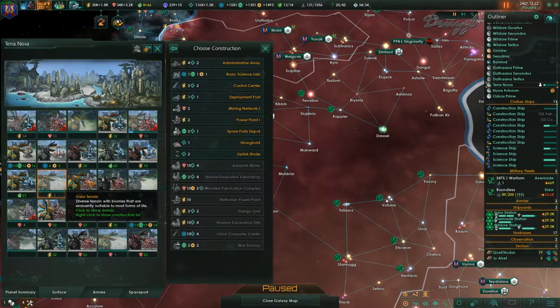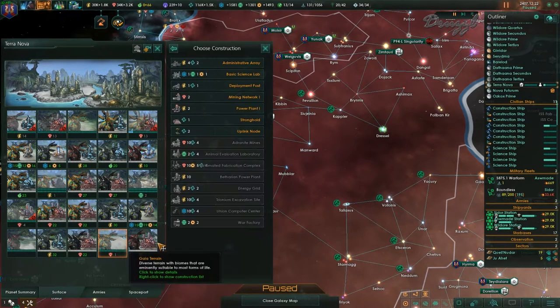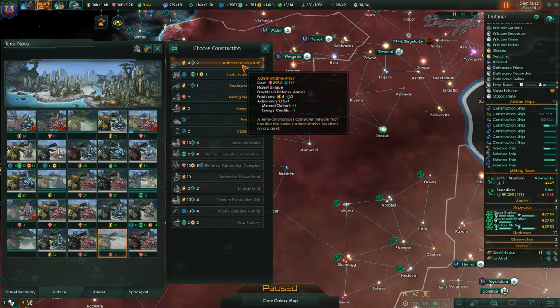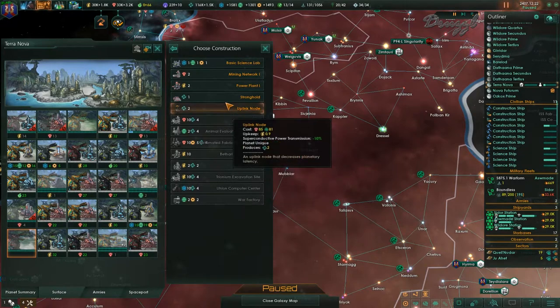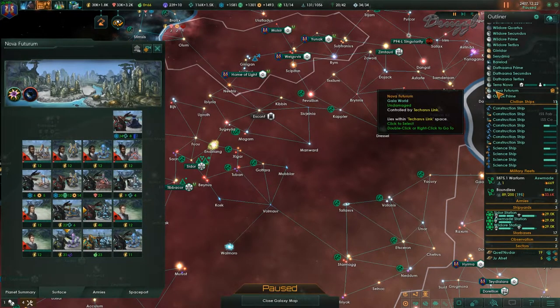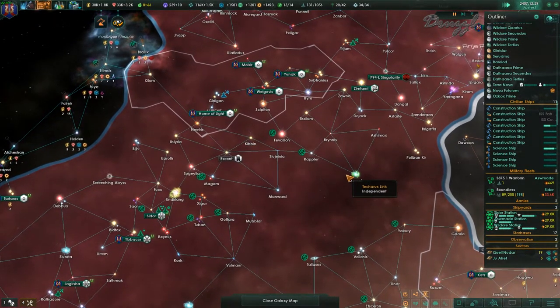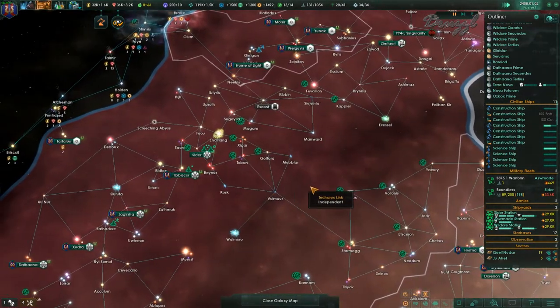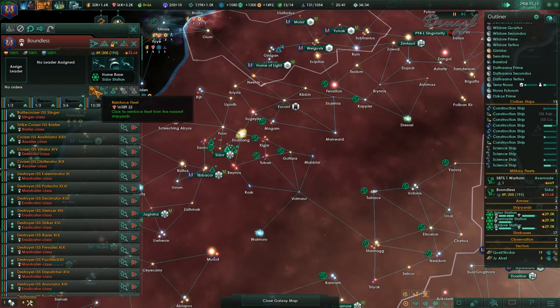Let's give you a control center and the spare parts depot. I still need an administrative array — put it there. We'll go with a mining network, and up here an uplink node. Nova, you guys have less than a couple months left. We can attack these guys in a couple months as well, but we need our fleets back. Is that 16,000 going to finish off the fleet? I think so.